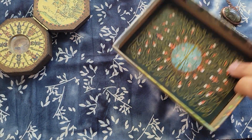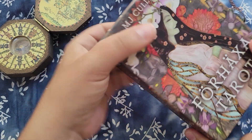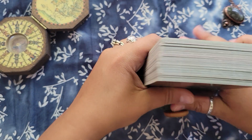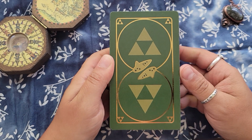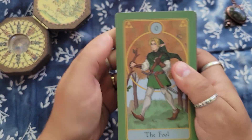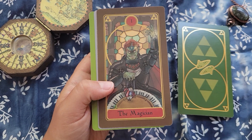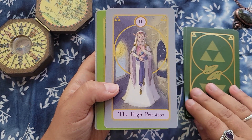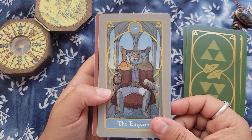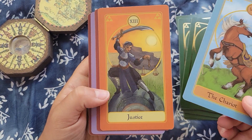I have saved the best for last, because that's just how I am. This is actually a deck a lot of people haven't seen, but I've shown it a couple of times on this channel. This is an independent deck that is sometimes in and sometimes out of print. This is the Legend of Tarot — it is a Legend of Zelda themed tarot deck, specifically having to do with the Zelda games for the Nintendo 64: Ocarina of Time and Majora's Mask. I love the artwork, I love the colors, and I think the characters for each card were so well chosen.